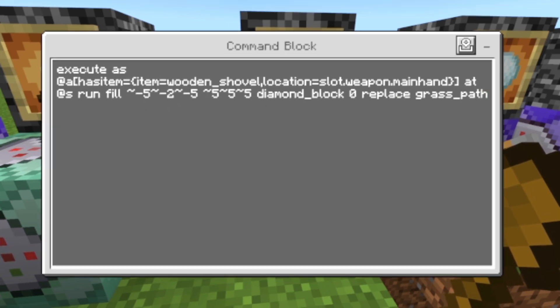However, you can change this block here to whatever you want. For example, you could make it air to make it destroy every block — or every dirt block — with one click.